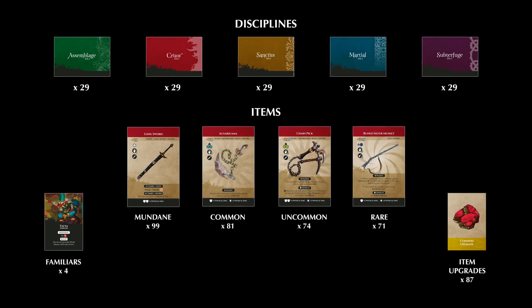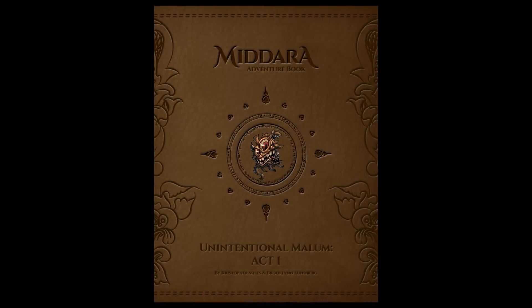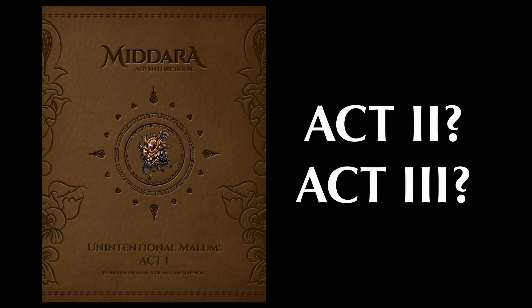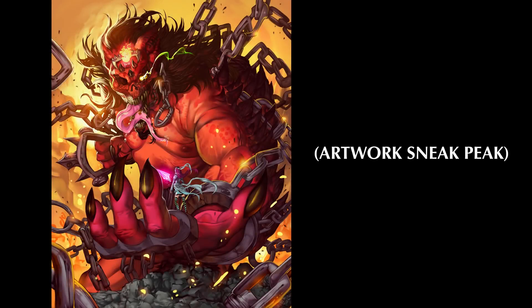When beginning the story mode, you must first select a story your group would like to start. Madara Unintentional Malum Act 1 only has one story included. However, in the future, we intend to release not only more parts to Unintentional Malum Act 1, but we also plan on releasing solo stories, two-player stories, as well as more epic four-player stories.